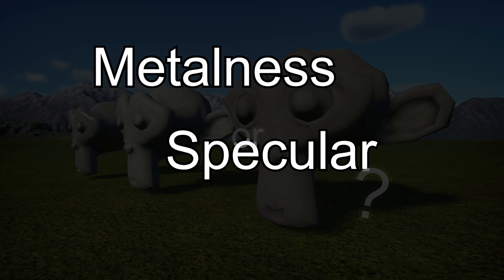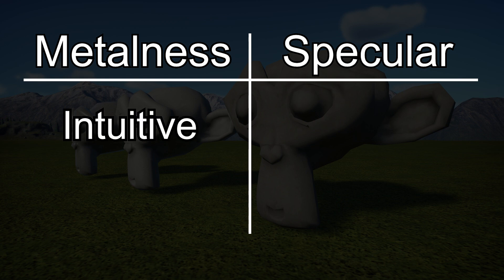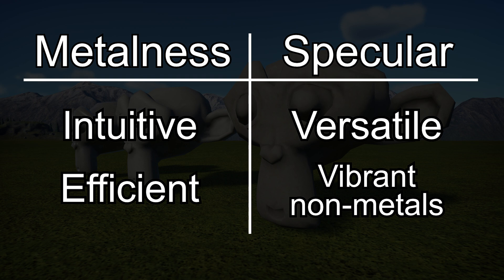How do you decide which one to use? Let's look at the pros and cons of each. Metalness is more intuitive — all of your color information is on your base color map. Metalness can also be more efficient, as a grayscale map has a smaller file size than a full color map. On the other hand, Specular can be more versatile, allowing for effects you can't do with a Metalness map. Specular also makes the colors of non-metallic objects much more vibrant than you can get otherwise. So it's up to you which workflow you decide to use, but I hope this has given you enough information to get started.